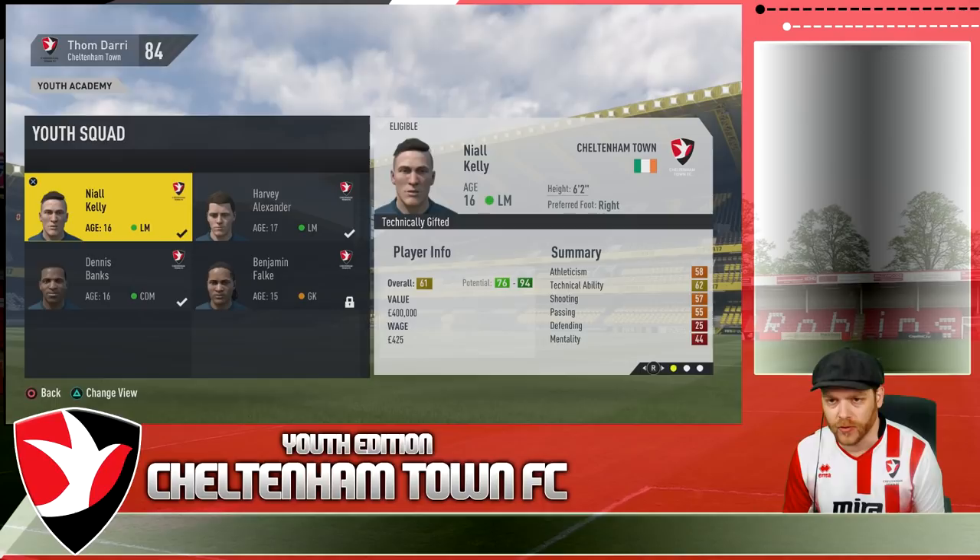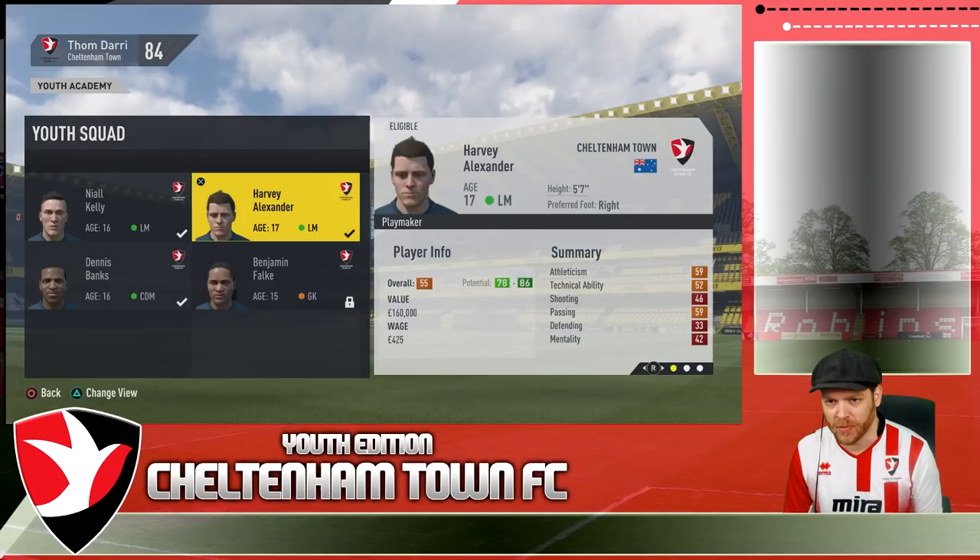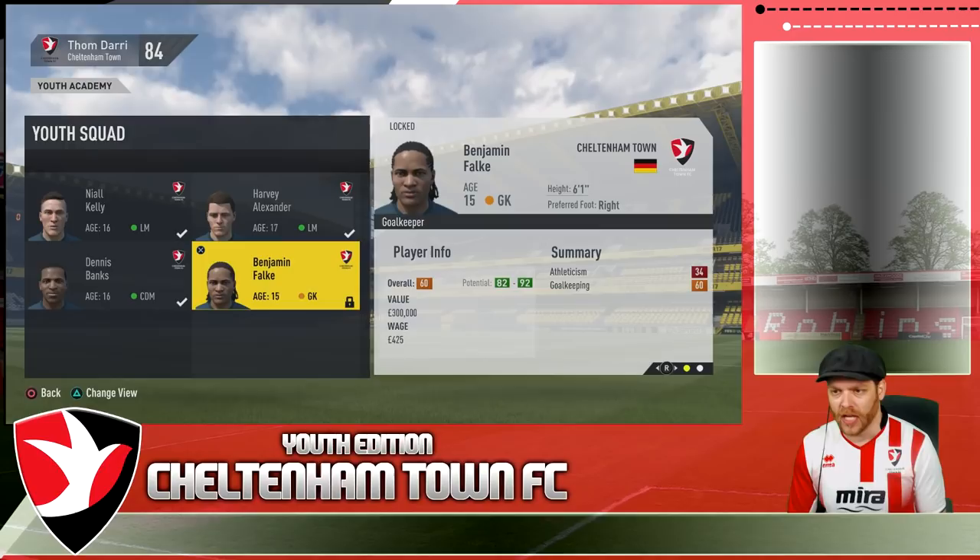Youth academy monthly report: Niall Kelly is 76-94, 61 overall. Harvey Alexander 78-86 — he's dropped away, we'll give him another month but we might get rid of him. Dennis Banks 78-92. And Benjamin Falker is 82-92.